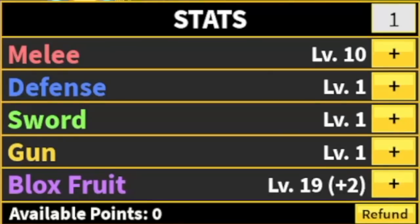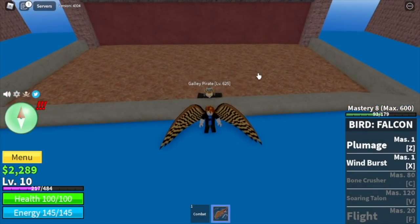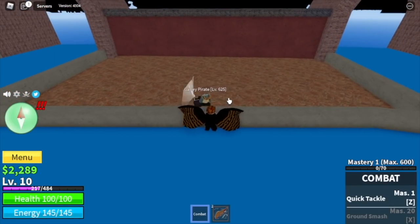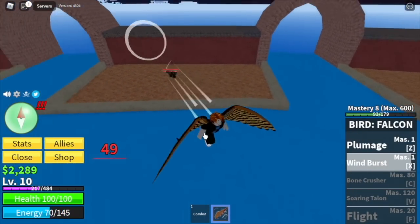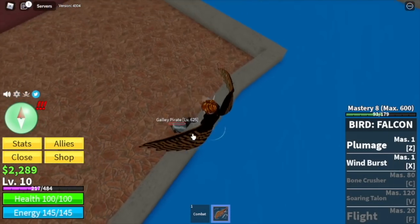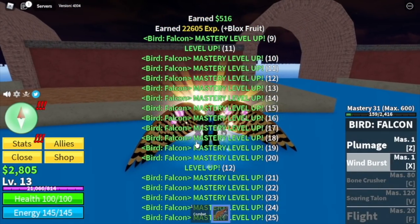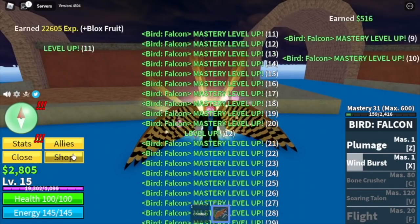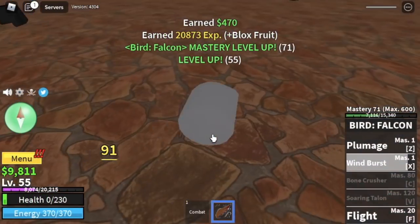As usual, our goal here is level 10. I'm gonna show you the stats: Melee 10 and Bloxfruits 19. Why Melee, GamerNome? Because we're gonna use it in the Fountain City. We're gonna lure the Gali Pirate here. Just use your M1 until its HP is low enough for you to last hit it with your Wind Burst. You can also dodge its range attack by going in a different direction once you use your Wind Burst. And with just one kill — check that out: Level 24, Mastery 31. With that sudden burst of level and mastery, your damage will be higher and grinding faster.